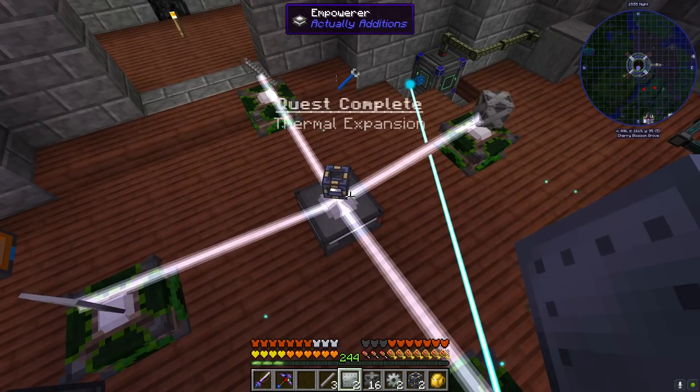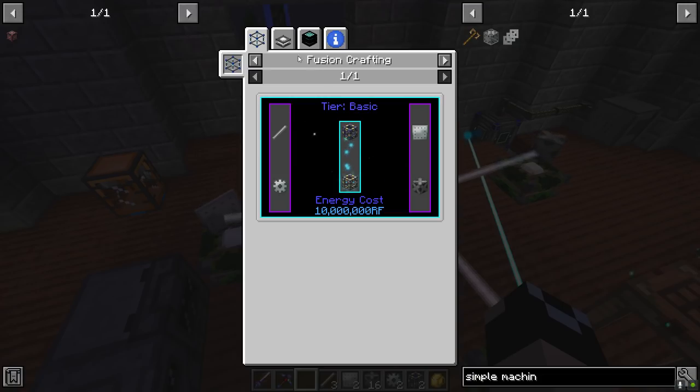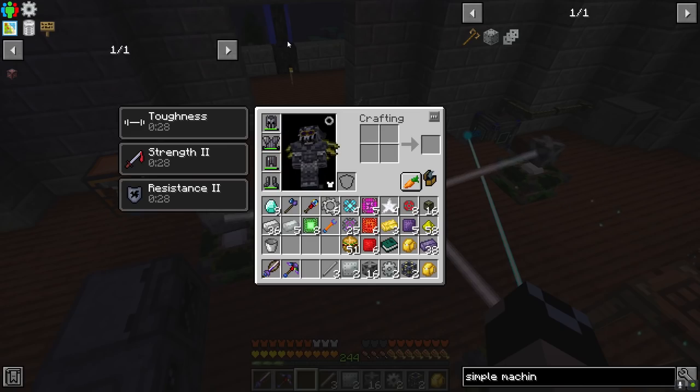Go ahead and throw a bit of that in. We've got our invar plates, steel rods, the casings. Down at the thermal expansion I'm going to go ahead and turn that in - we've gotten an energy cell frame and these upgrades. These things take a lot of power - yeah, 10 million RF - so that's going to take a minute.